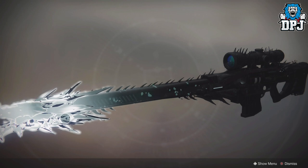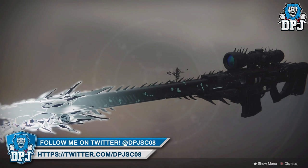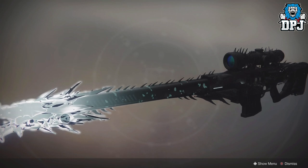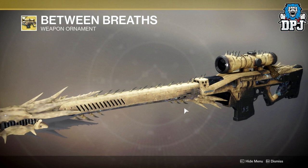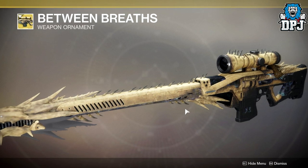Another thing to mention guys, when you actually obtain this weapon, it seems as though Eververse offers you a special bundle for the weapon, only available for those who have the actual Black Spindle aka Whisper of the Worm. The first one is called Between Breaths — this is a bundle and you can see the ornament on screen now, looks incredible. But it costs real life money people, so be warned.